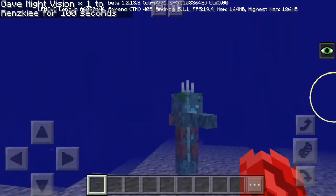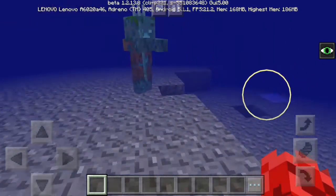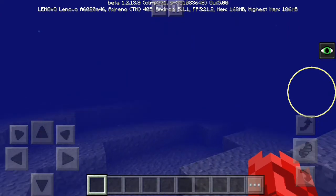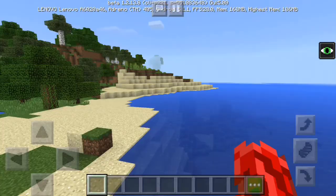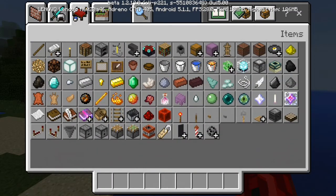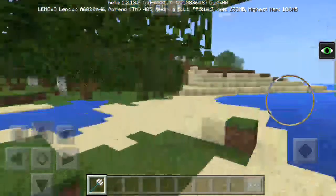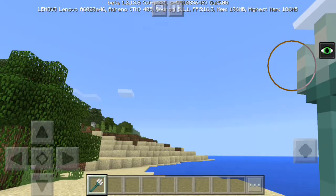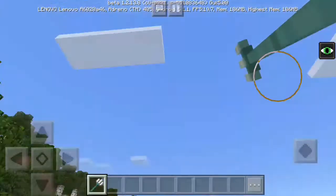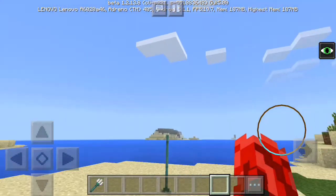Oh my god! Wow, this is the drowned monster — it is the aquatic features! So to get that, we're gonna get the egg or the trident in this section. This is the trident — it's so cool! Oh my god, wow, that is really cool guys, so nice!